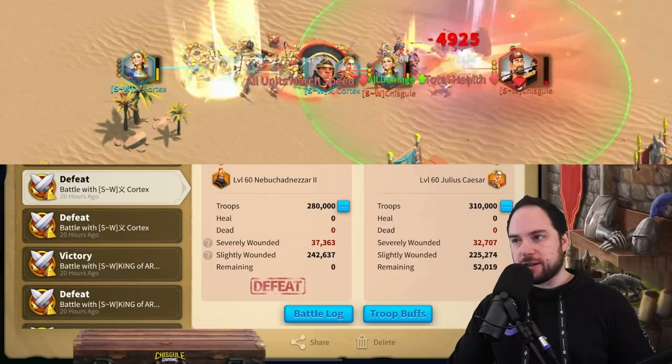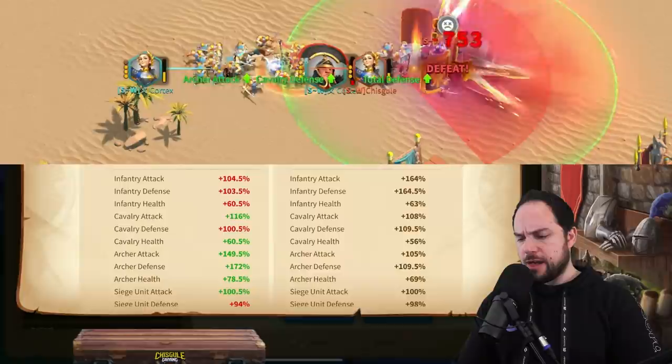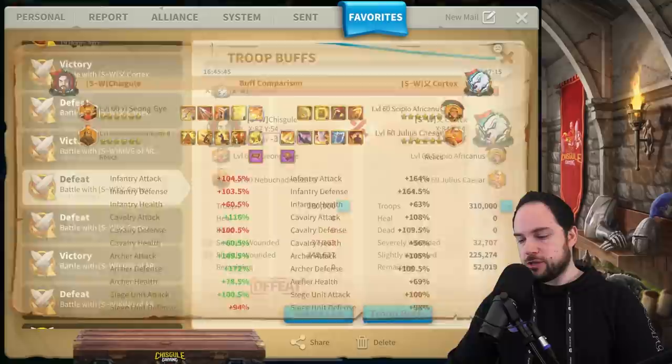Now things got really interesting. 37,000 for the Esong full gear Nebu against the CPO — unmaxed, by the way, this is a 5-5-4-5 CPO. And obviously the Caesar's at max. So 32,700 for that march — a pretty good outcome.